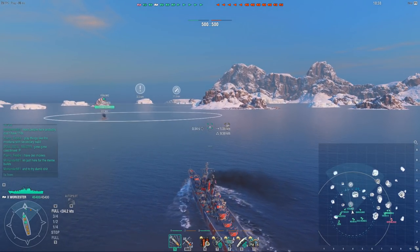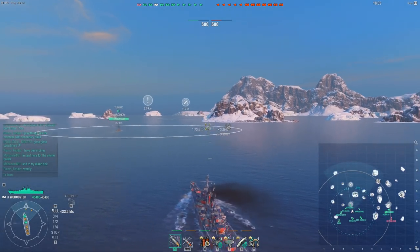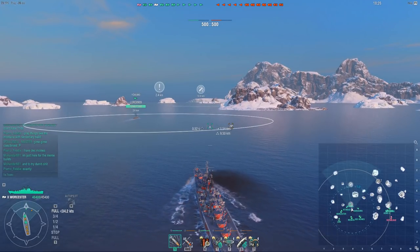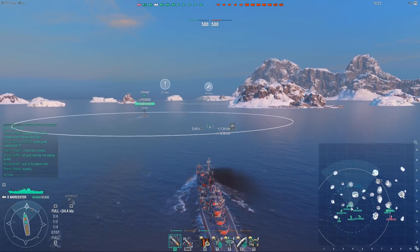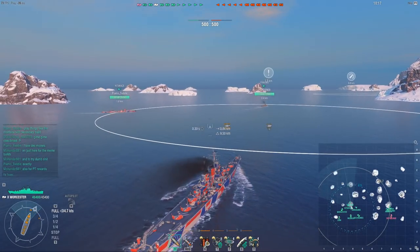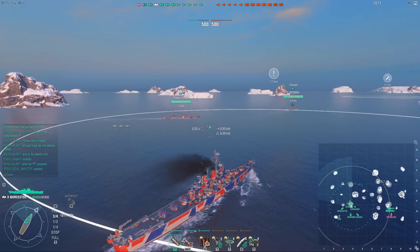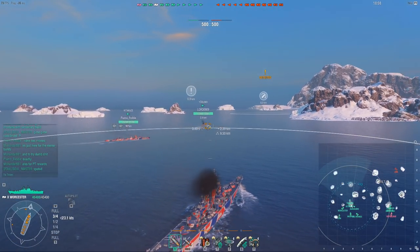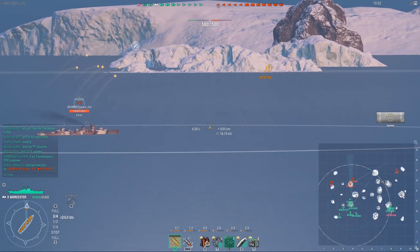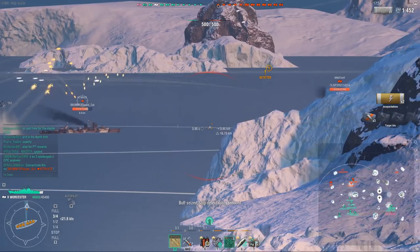Now what's important is how these buffs work. They pop up on the map and pretty much everyone charges for them. There are 3 kinds of buffs. The exclamation mark buff gives you a concealment buff. The shell-looking one gives you faster gun and torpedo reload. And the cross sign gives you a permanent heal. I'm surprised the timer doesn't show up on the replay — but there is an actual countdown timer. They pop up and then 2 minutes later they activate.